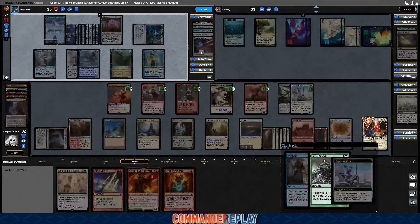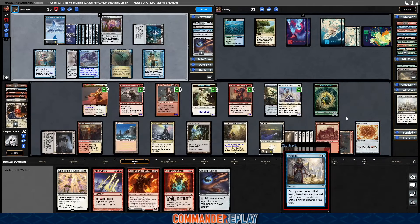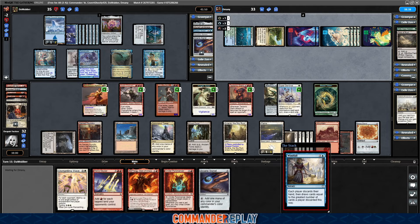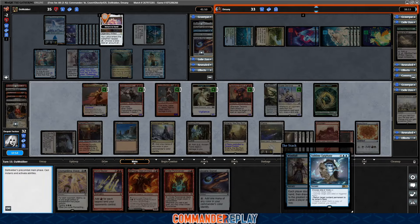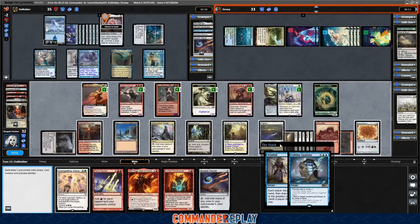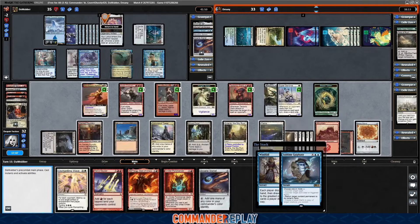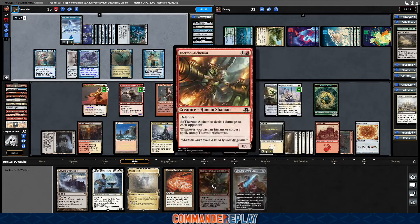We gonna bounce everything to the hand? Return target non-land permanent to its owner's hand — it's gonna be the Nyx Lotus. And target player draws a card. Actually, that's not that bad. Tap it for mana in response. Sting is an interesting card. Thermo Alchemist — Haste is super important. Lauren can get rid of some nonsense also. D-Manny's gonna have a huge graveyard for Past in Flames, which I'm not thrilled about. Crackle with Power sitting in his hand.